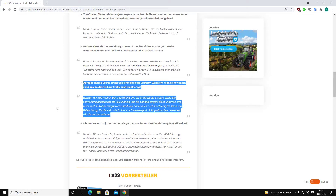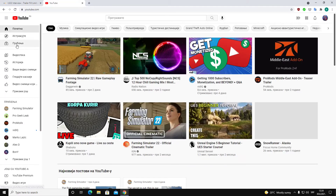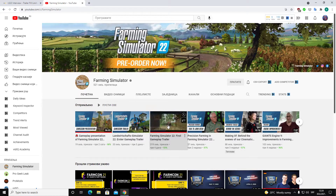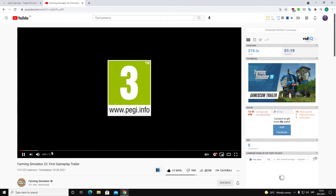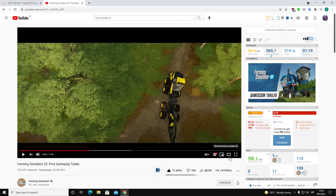Lighting and shaders are the most important things in terms of how everything looks in your game. I know a lot of you didn't like the look of that gameplay trailer from Farming Simulator. It's just that part of the trailer where the forest is — when that part starts, everybody said that it looks so bad.